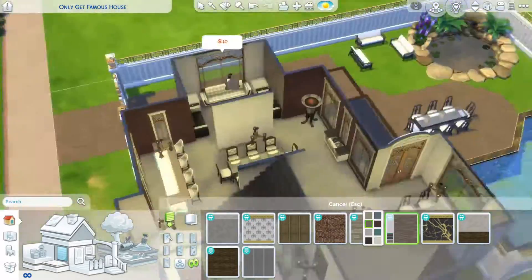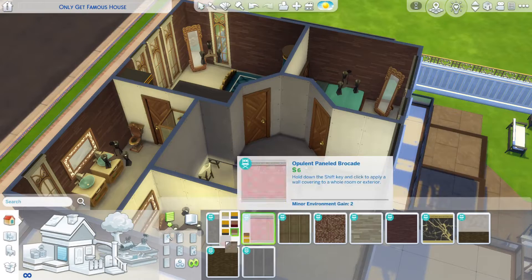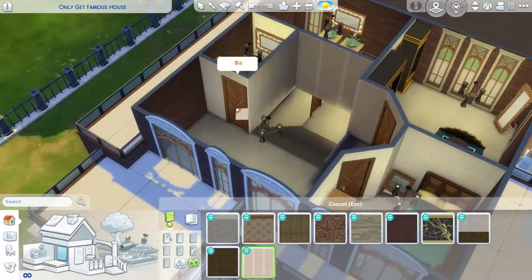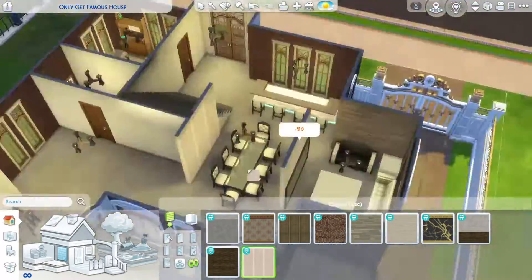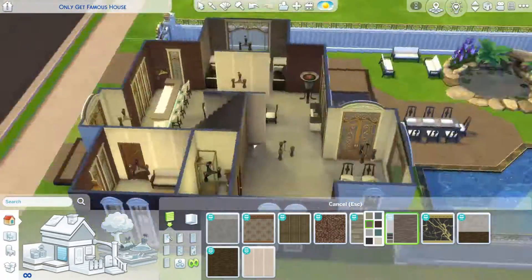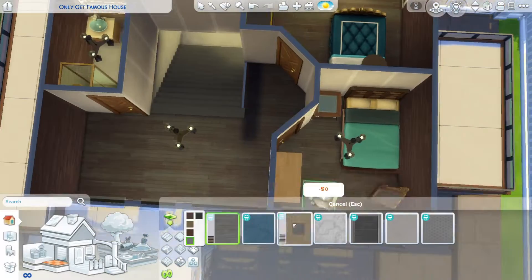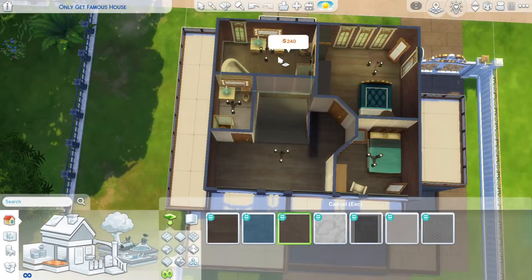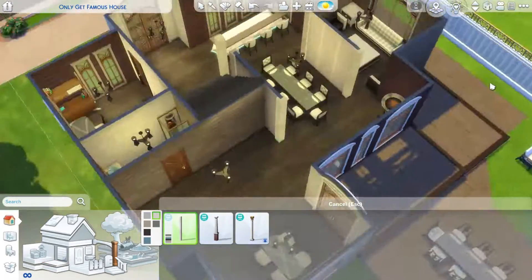I also had just a breakfast table in the area where the kitchen would go, because there are no kitchen items in the Get Famous pack. So yeah, there is no kitchen in this house, and there's also no grill, so you wouldn't be able to cook on this lot — there's nothing that resembles a stove, grill, or anything you can cook with.